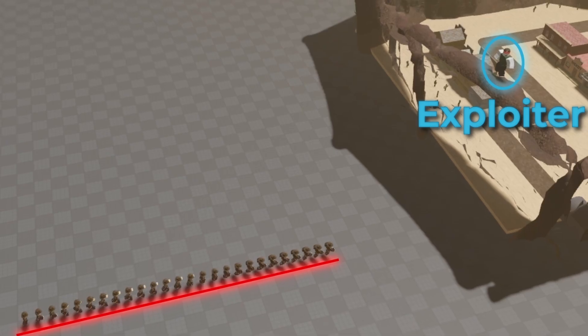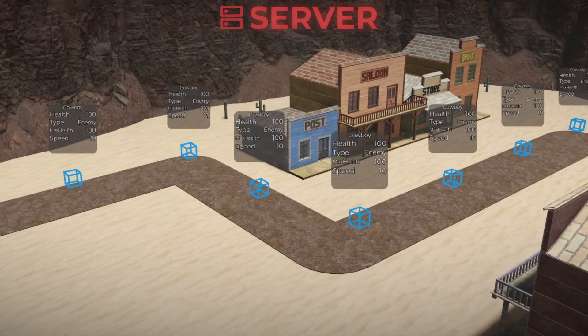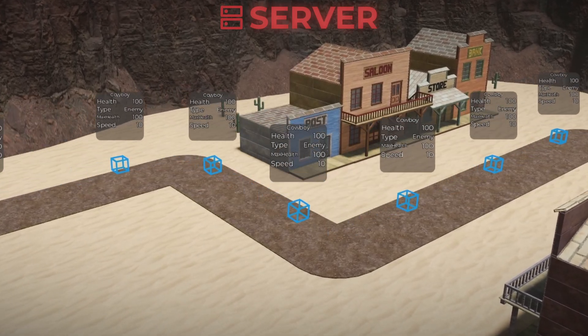First, I deleted the previous enemy system because you guys warned me it would cause lag and let exploiters teleport enemies away. In my new system, I fixed both problems by making the server move invisible parts that have data for the enemy attached to them.